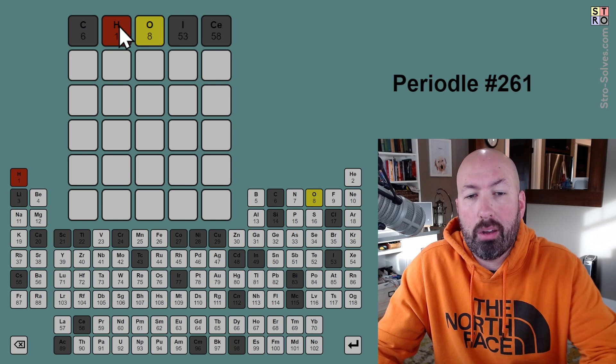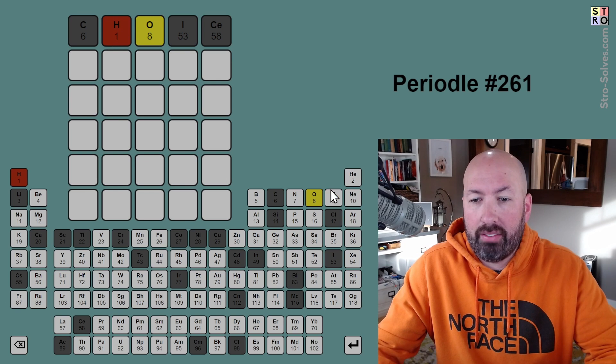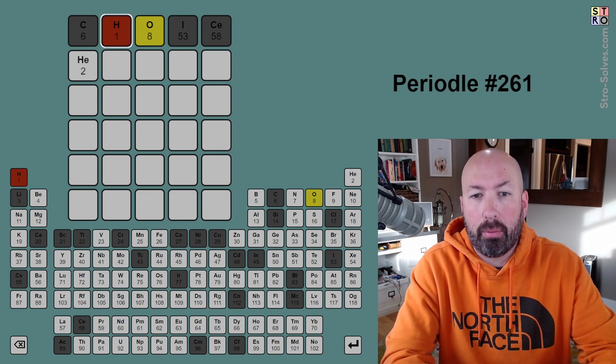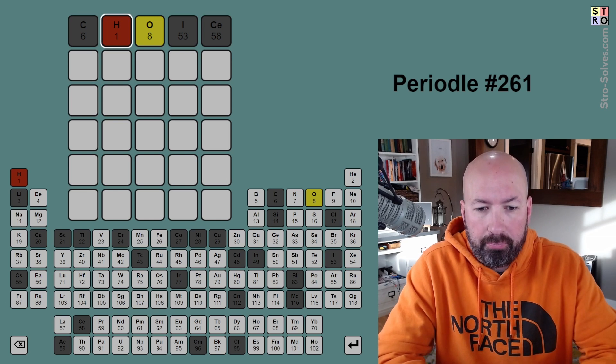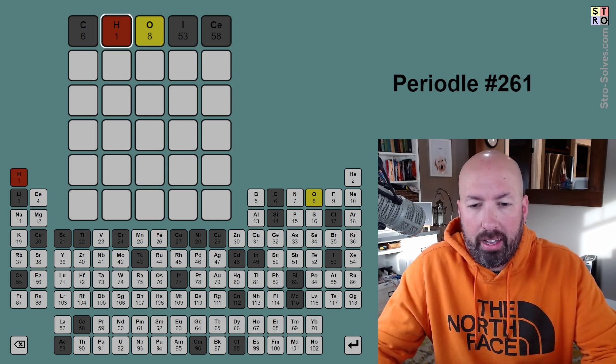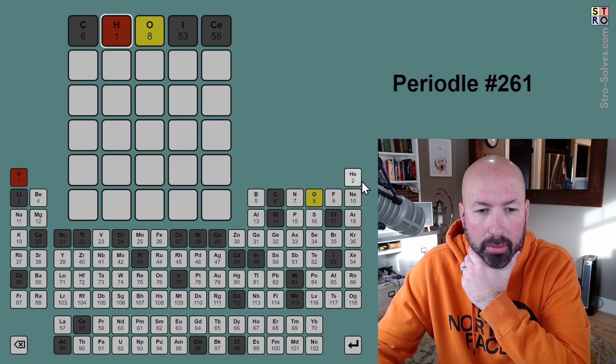The orange one here means that hydrogen is not in the answer, but there is an H in the answer. So we need to have an H — like a helium or something, right? An H with another letter. That's probably not going to be like BH or NH — those are less likely. So what could it be with the H? Obviously helium. Helium is good.